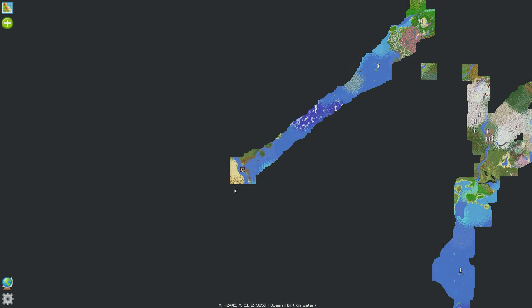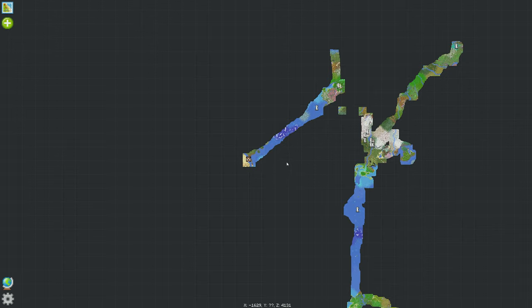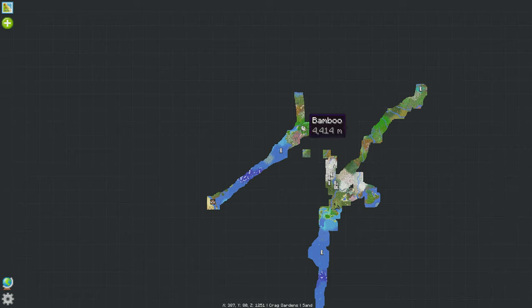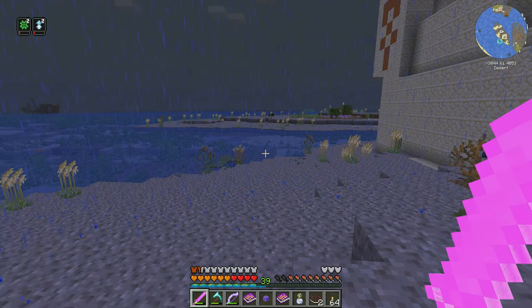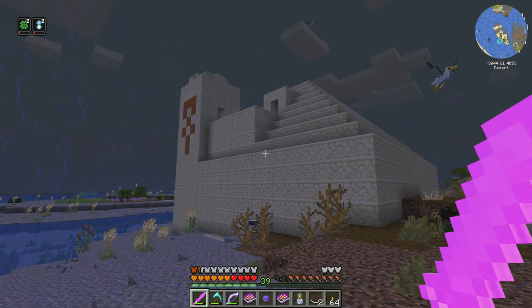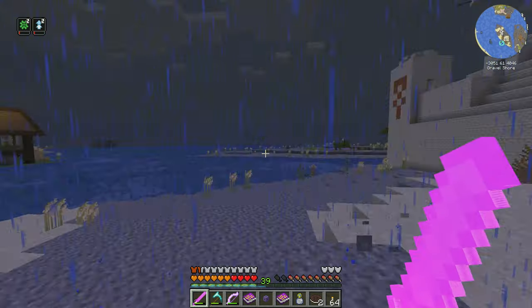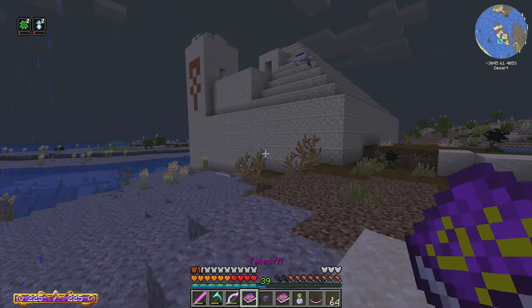So yeah, we ended up getting here to this desert. It wasn't too bad to fly here, of course. Map is — so it ended up being over here. Base is here, which I thought it said it was north, which is why I went to bamboo, but I guess not. It was way more west than anything. But anyway, so we're here and we have a desert temple here, and there's also another desert temple right on over yonder. So we're going to explore those right now.